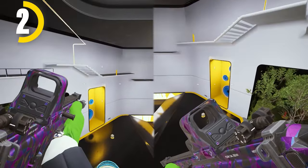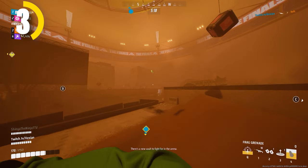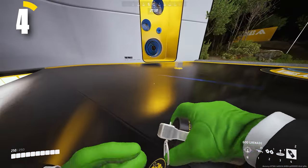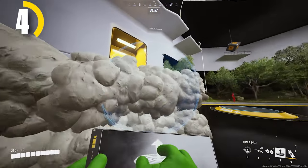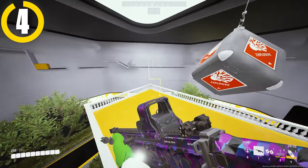If you slide into a jump pad, you'll gain more momentum and go further. Pair this with angling your jump pad on roofs and other surfaces to traverse the map as fast as possible. Take this a step further by throwing some goo down and angling your pad on that, ensuring you always have an angled pad to cover more distance.